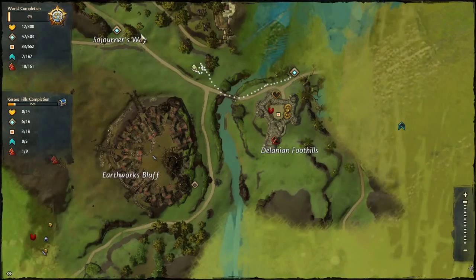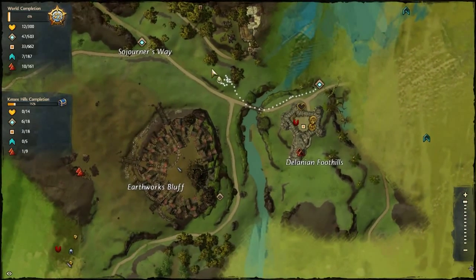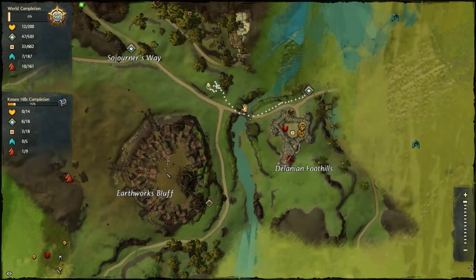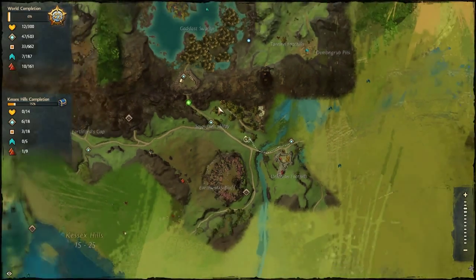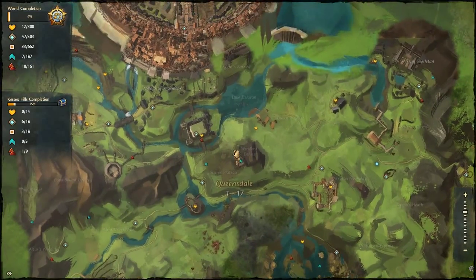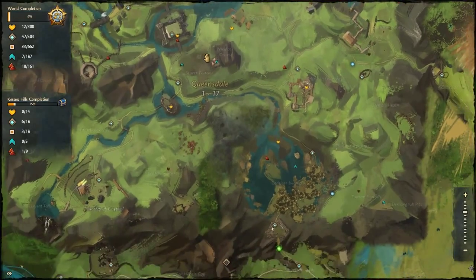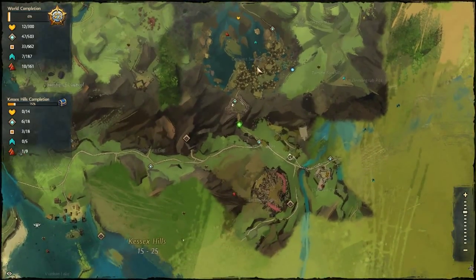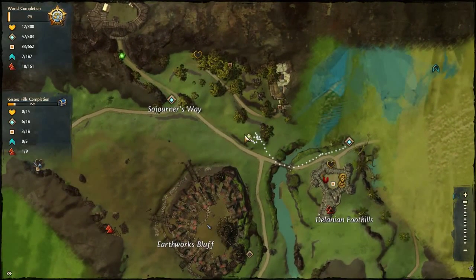Southwest of Sherdunas Way. You can go to that checkpoint, or do what I've done — come from that checkpoint. I was actually heading up here to do a quest but I found the bandits, killed them, and then I saw the eagle, so quite lucky. If you're not coming from the checkpoints, you can head south out of Divinity's Reach, head over towards the swamp, through the swamp and out to this location here.